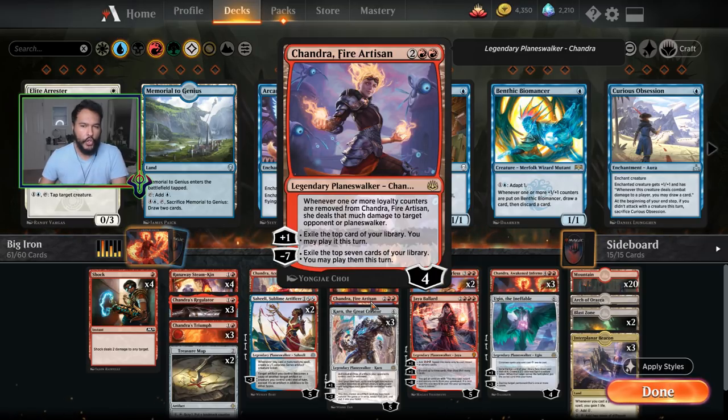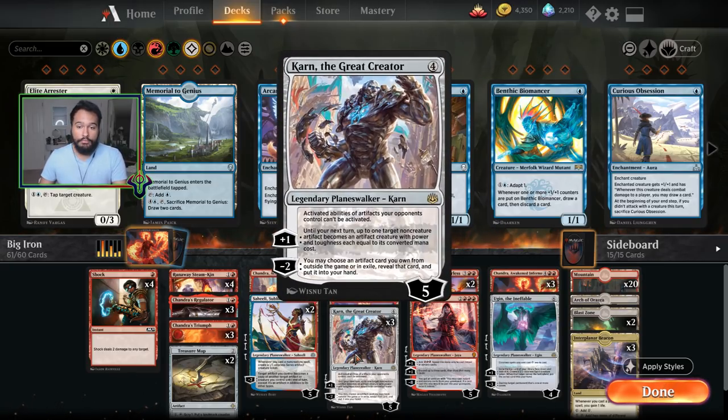One Chandra, Fire Artisan. The reason I only have one is I'm not sure how good it is. Against aggro it's not great — I plus her, she dies, I deal damage to my opponent, and then I just die because I've gotten essentially nothing out of it. Against control she's pretty helpful. If they deal damage to her instead of killing her with a spell, I can deal damage to them or their planeswalker, plus and get extra cards. Card advantage against control is very helpful, and the minus seven is nice.